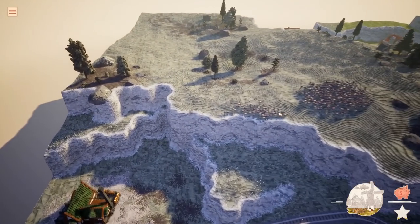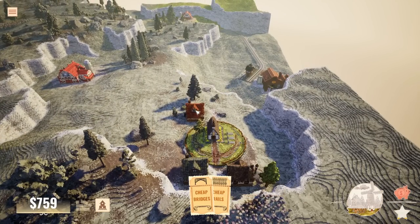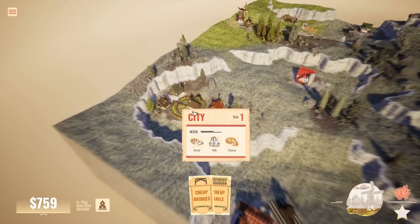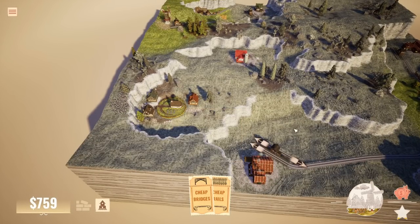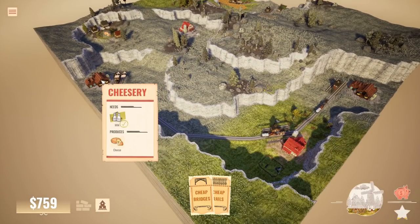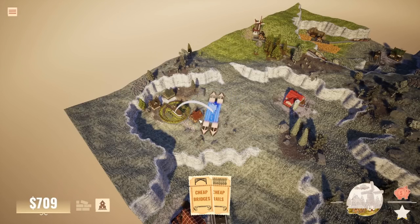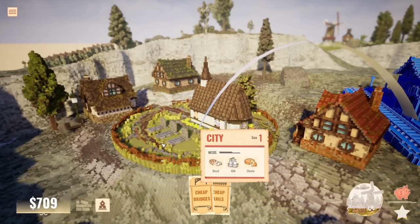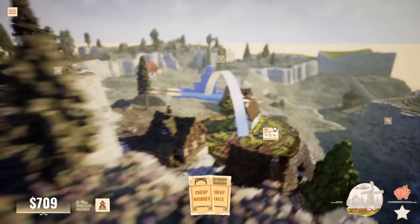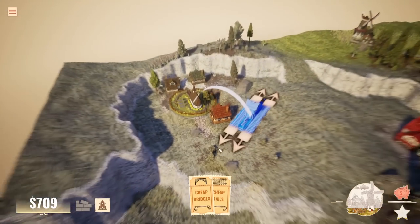New buildings unlocked. That is a dairy farm, and that there is a city. A size one city needs bread, milk, and cheese. This should be relatively simple — those two cheeseries can just go right up next to the town. Can we go and look at the town? There's a church with grey stones in the churchyard — it's very pretty. The game is determined to make us put the train tracks down first. That will connect the city up so they can get cheese.